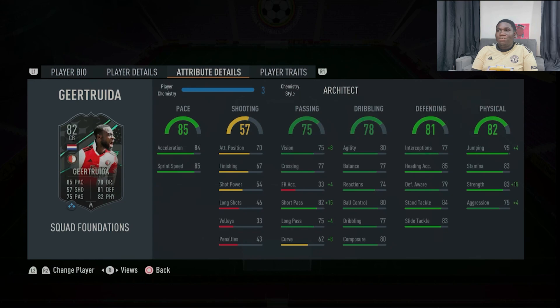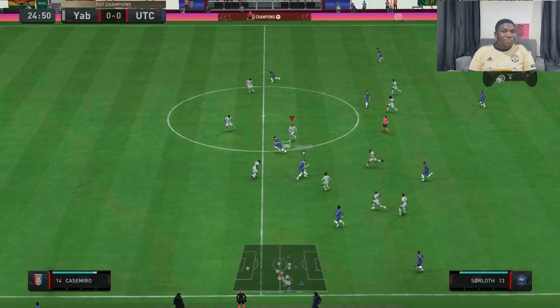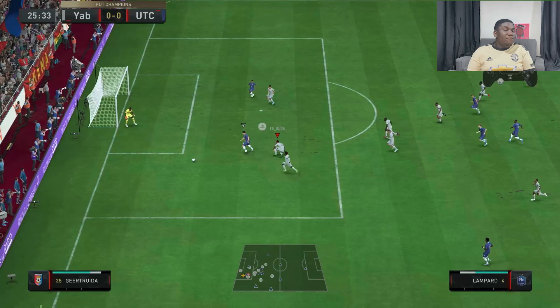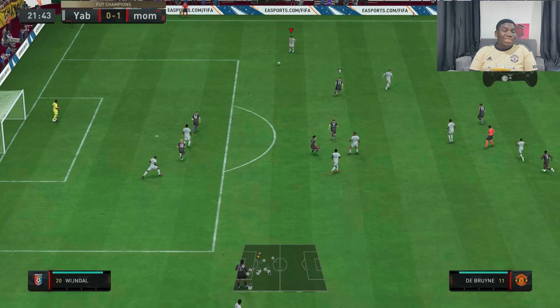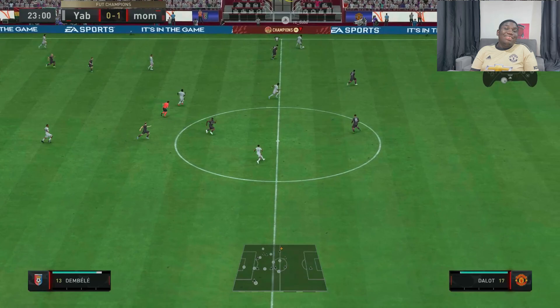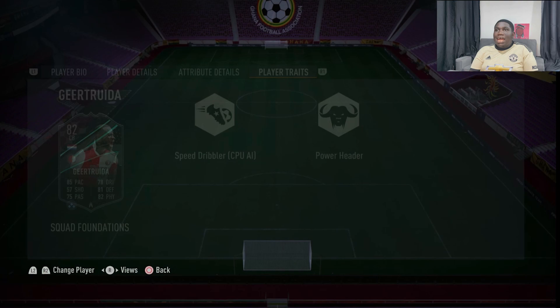Just look at the stats: 95 jumping, 75 aggression, 84 stand tackle, 83 slide tackle — so he can win the ball back for you. He's also a speed dribbler and a power header, so he'll be very useful in corner situations too. Geetruida passes the eye test in game as well — so quick and very good on the ball. He's my gem of the three, though all of them are very very good.